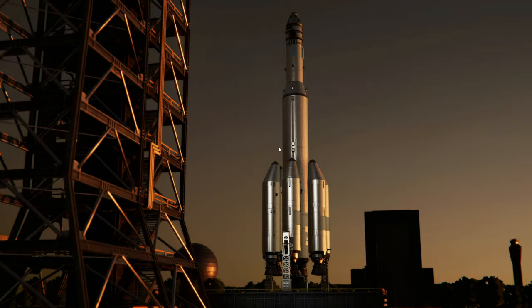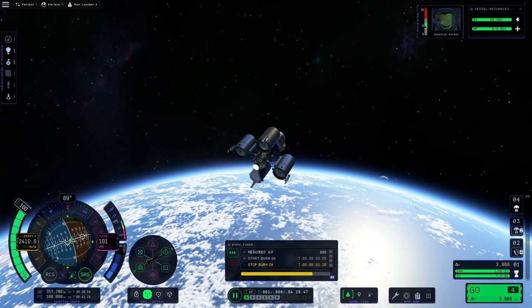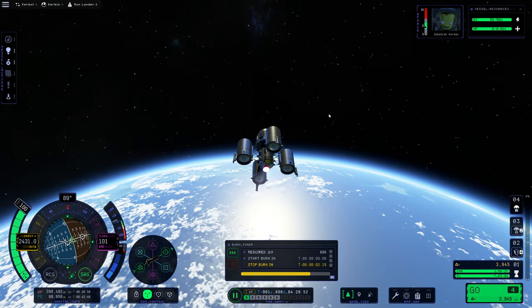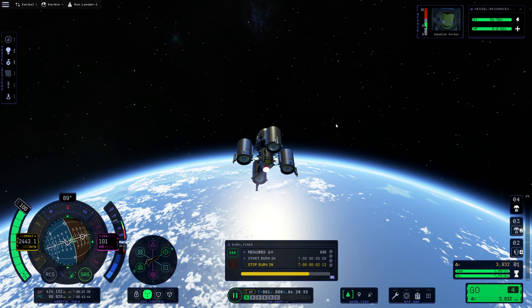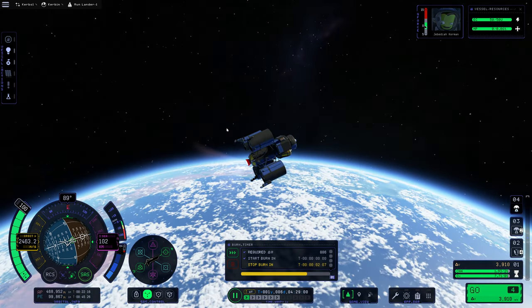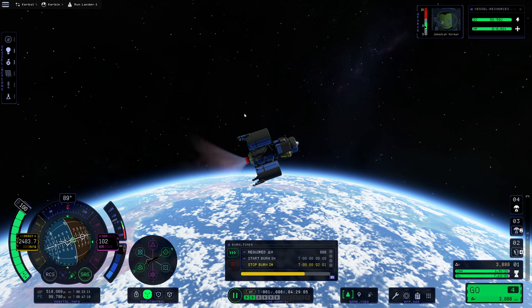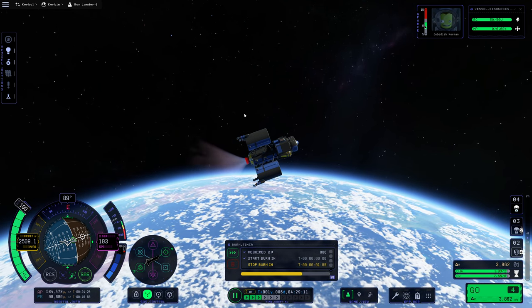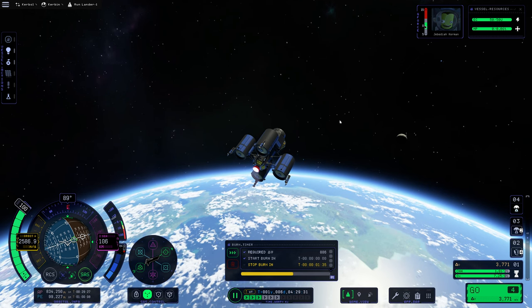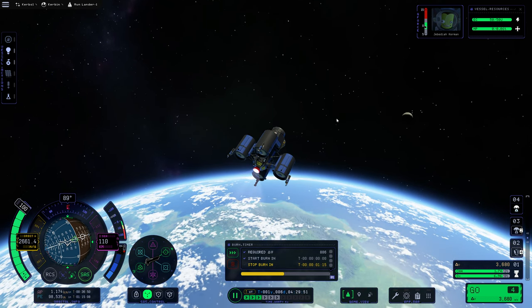Okay, so here we are, and we are burning. Excellent — that did cost us a little bit of time there, so it'll be a little inaccurate, but that's okay. I wanted to make sure that we grabbed that science. This is going to be about a two-minute burn to transfer us out to the moon. This is low thrust-to-weight — no doubt about that — and this might cause us some issues.